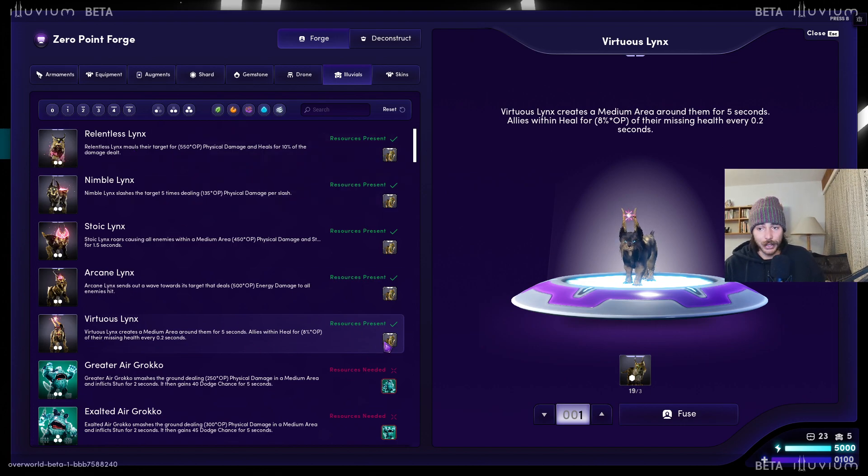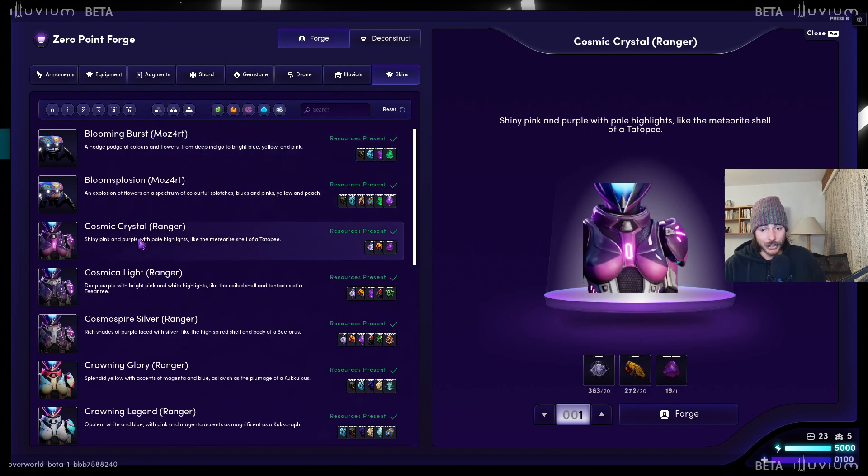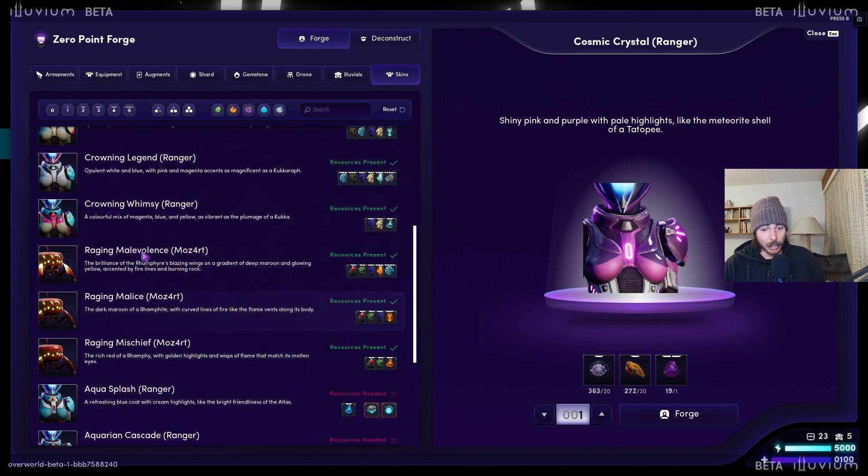So you can fuse your illuvials. It takes 3 of them to fuse to the next stage. After you fuse them, the 3 are gone and you have one of the stage above. Then we have the skins — we got illuvial skins and ranger skins. They look super nice.